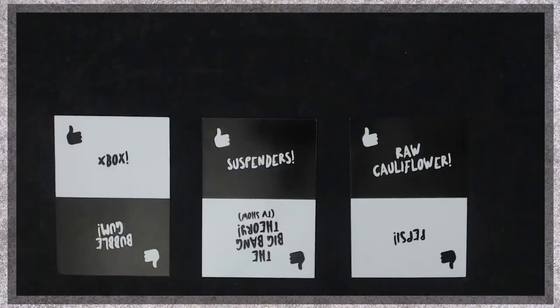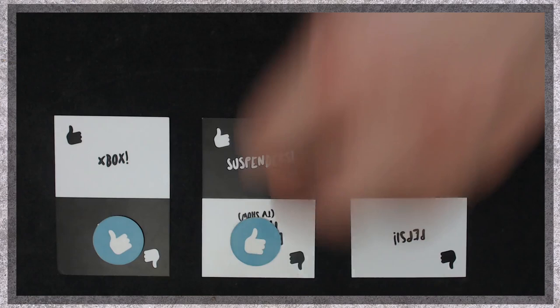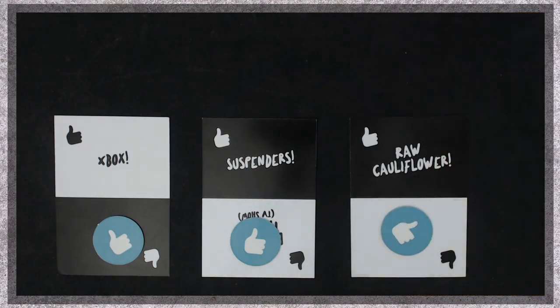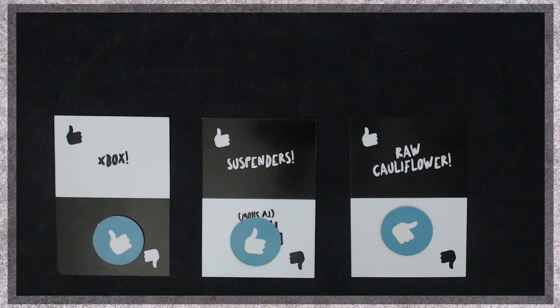The first part of the round is the topic chooser draws three cards from the top of the topic deck. They choose one option on each card and choose if they're going to woo it or boo it. The topic chooser then lays the three cards down so that their chosen topic faces the other players, and with a woo or a boo token, they vote if they like or dislike their chosen topic.